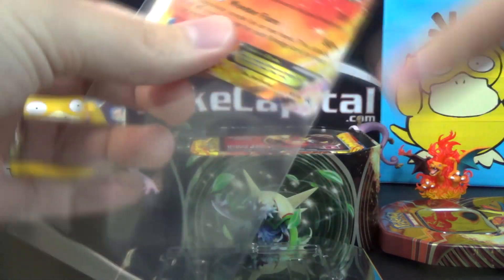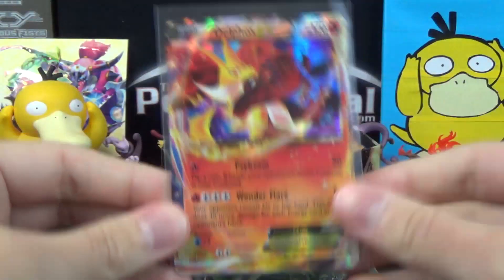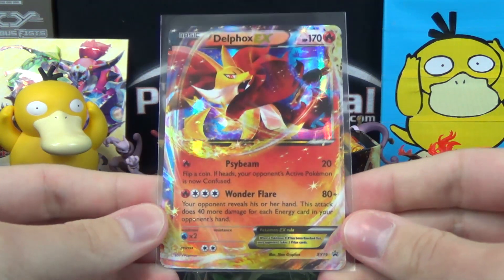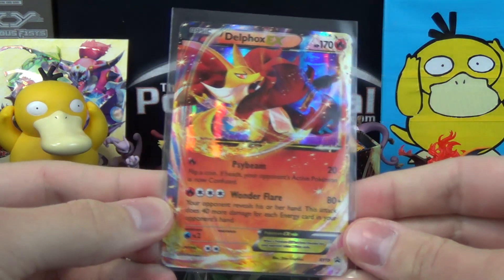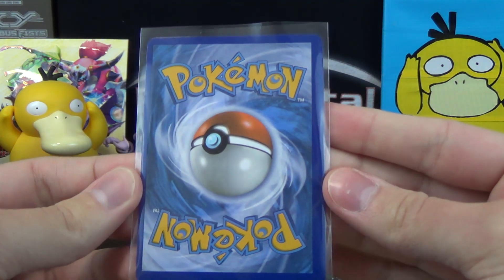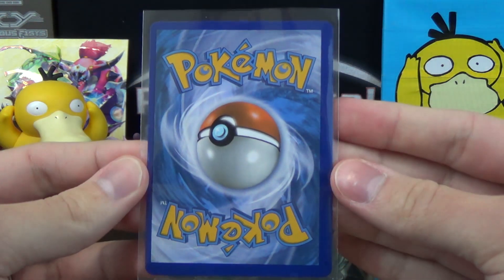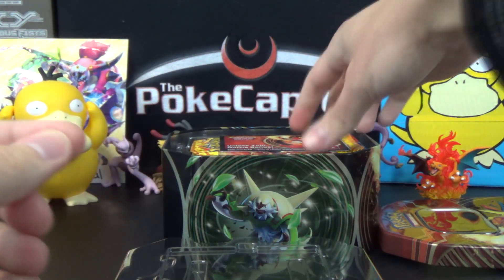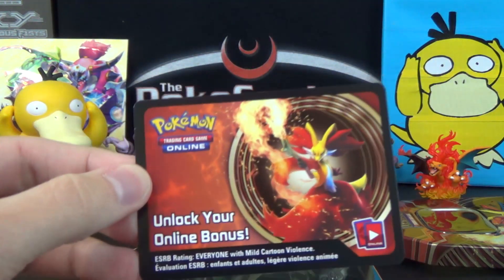First of all, of course the promo — the Delphox EX XY19 with Psybeam and Wonderflare. Looks like this one's off-centered. Not as bad as some of the others we had in the marathon but still obviously not exactly centered, and it's off-centered in both directions. So yeah, wouldn't be a great PSA grade due to the centering.